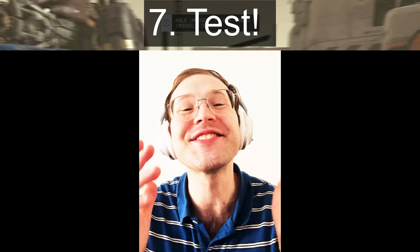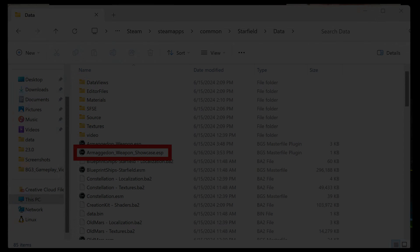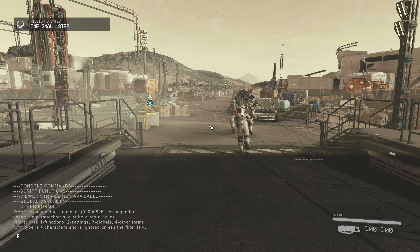For step seven, it's finally time to test our mod. Save what you have, launch Starfield, and get into the game beyond the tutorial — your mod will already be in the appropriate folder for testing. Press the tilde key and type 'help armageddon'. This will list all the assets in the game that contain that substring, and you can use it to find anything you need including the ammo.